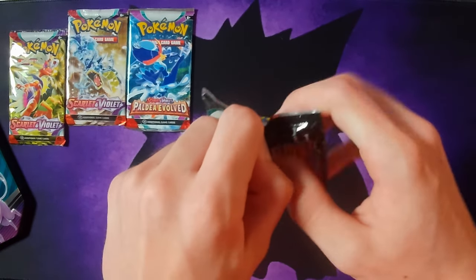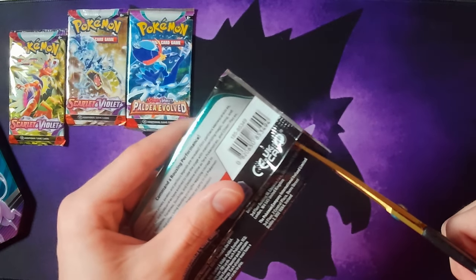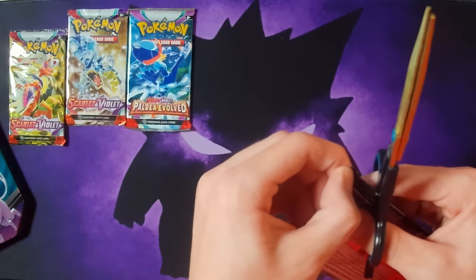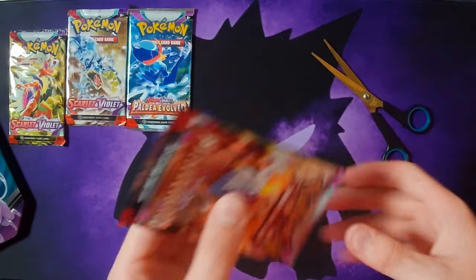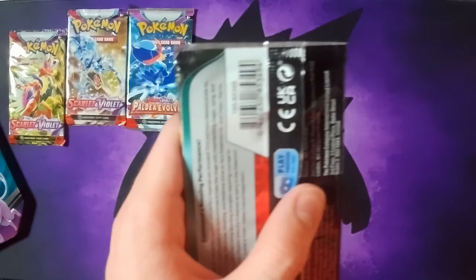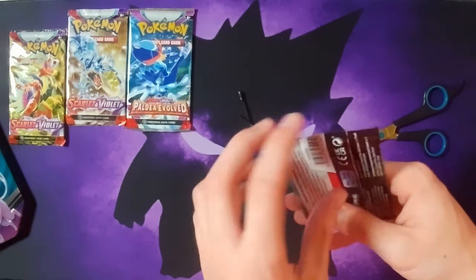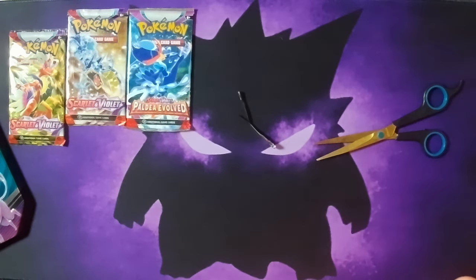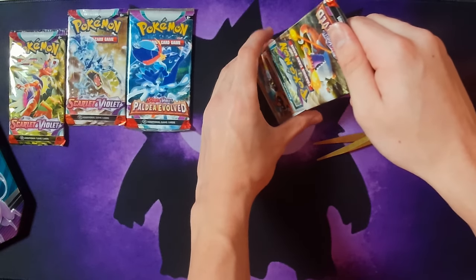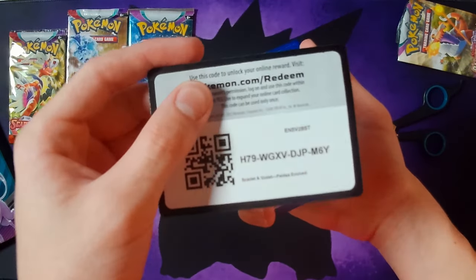All right, so we'll start with this one. Oh my god, I can never get into these — it's always a struggle. I'm gonna use these scissors because I can't get into it. Also these are like the crappy haircut scissors. Oh my god, I cannot get into this thing. Okay, there we go. That was the most awful way to open a pack I've ever seen.